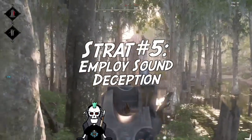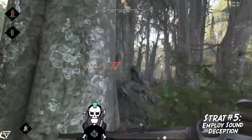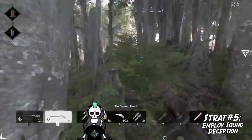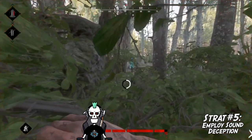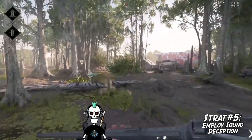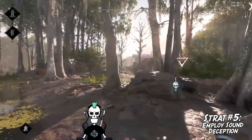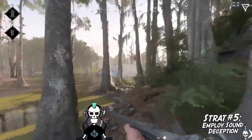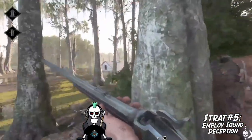Strat number five: employ sound deception. Everything in Hunt, especially the sound design, is intended to give you clues about the locations of other hunters and give those hunters clues as to where you are. Being able to read the environment is key to winning in Hunt. When you're in fights, avoid alerting triggers like crows, dogs, and chickens as they will give away your position. If your enemy does trigger these noises, you can use them to cover your approach. When defending compounds or wooded areas, leave AI alone in strategic spots to alert you if enemies try to push from your flanks.